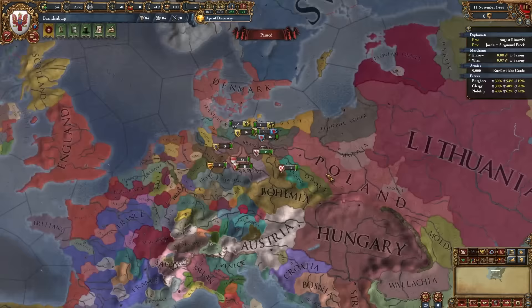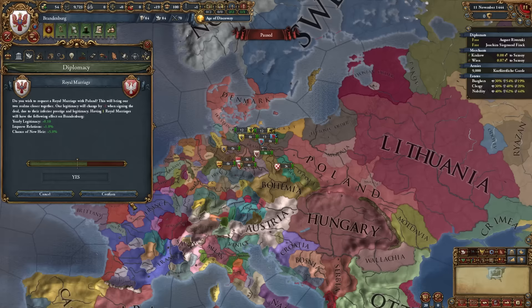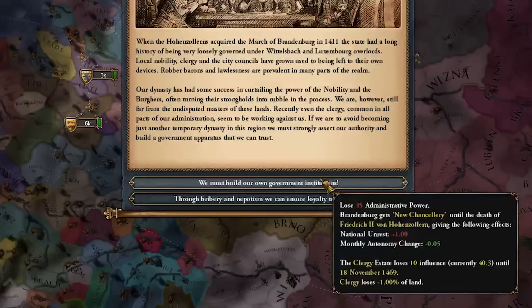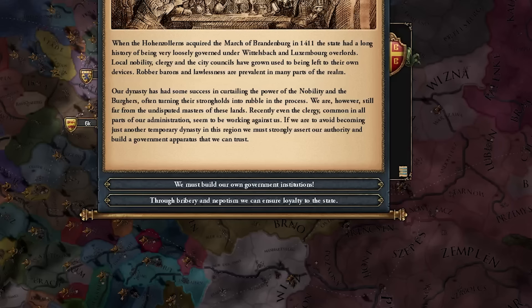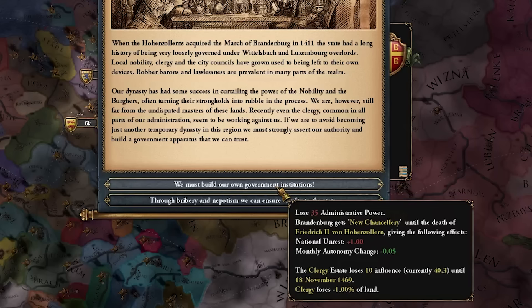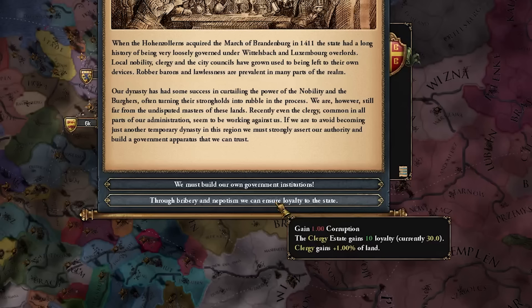For allies, it's super easy to ally Poland — you can royal marry them right at the start — and we also want Austria since they're the emperor, making HRE expansion easier. In the very first month we get the event for the ruler of Brandenburg; I'm going to go with the top option to build our own government institutions, avoiding the clergy gaining land and corruption.